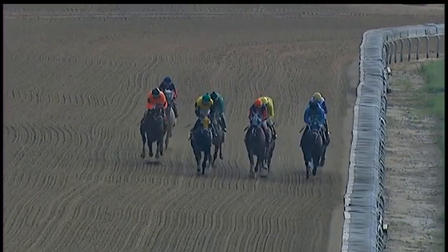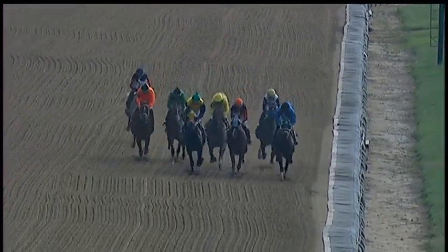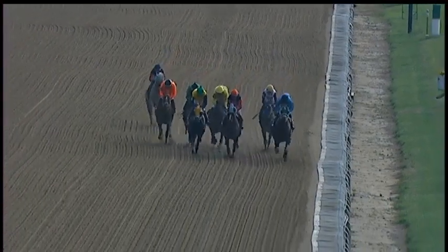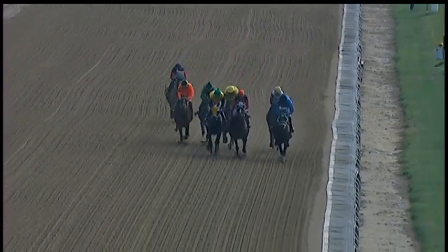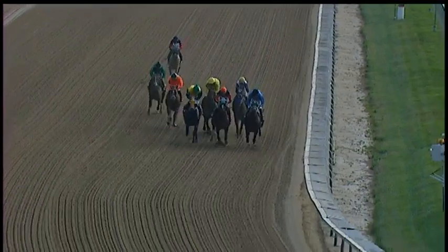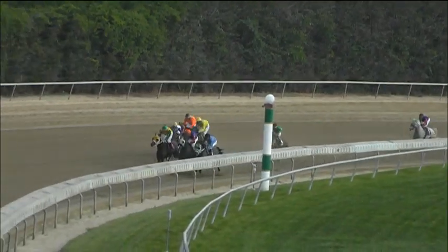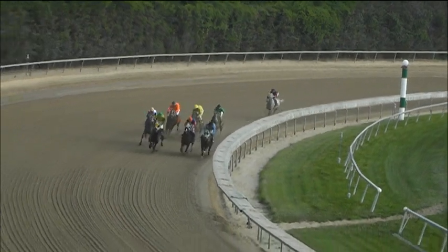Here comes Bon Temp Ruler as they make their way toward the half mile marker and down toward the inside, Belfast dropping back. That is the trailer, RB Hocus Pocus. Half went in 54-3. Half mile to go. RB Wildcard leads it by ahead. Captain Bush is right there in Desert Honor. Those three still across the track. Belfast right behind that group in fourth, followed by Zell's Bells and Zephyr. Then comes Bon Temp Ruler, far back to RB Hocus Pocus.